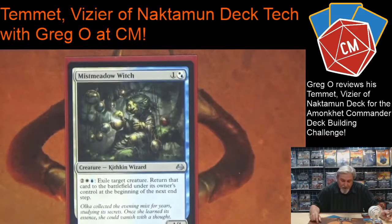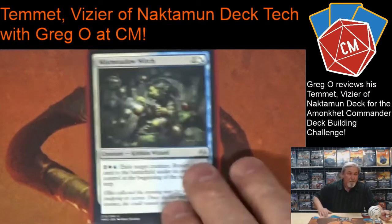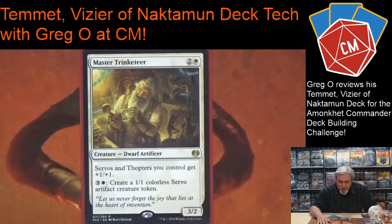Mistmeadow Witch costs two, one white, one blue. I can exile a target creature — my own or an opponent's — and it doesn't come back until the next end step. If someone wipes the board this can protect some of my key creatures. Master Trinketeer is one of the newer cards: if I use its ability to put in colorless Servo artifact creature tokens, they get pumped up by plus one plus one, so that's really handy.